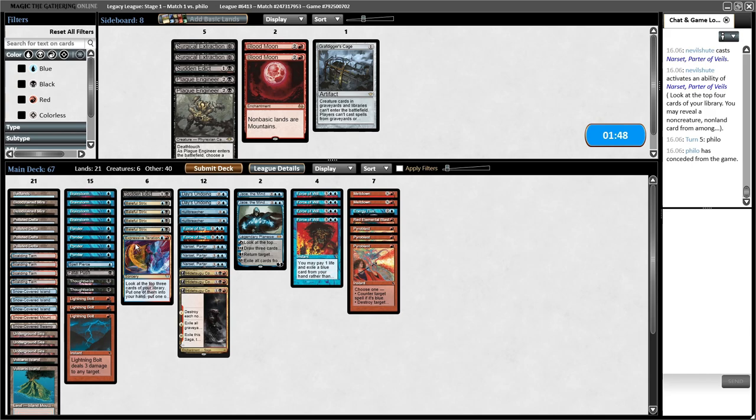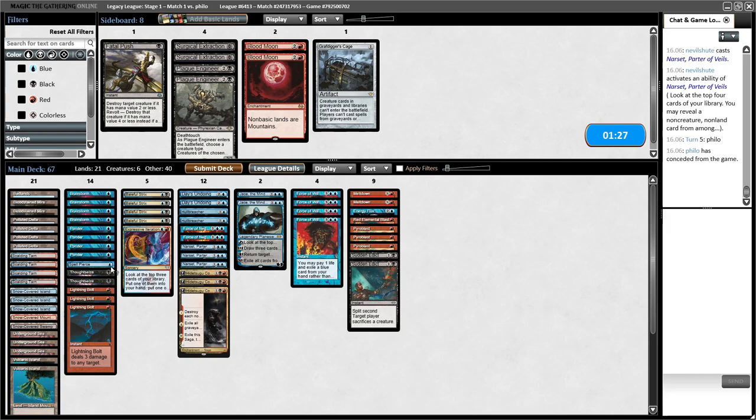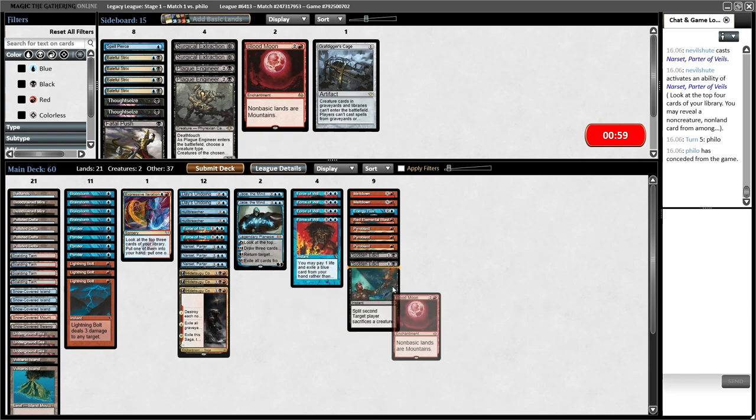What don't we want? Fatal Push can go. We also want the Sudden Edict. Spell Pierce on the draw is probably not good enough due to Chalice. I don't think Baleful Strix is very good in this matchup. I don't think Thoughtseizes are very good. I'll try Blood Moon — I haven't really tried it against this. Oops, I'm at 61 and already submitted. 61 cards it is; I guess I wasn't supposed to bring in Blood Moon then.